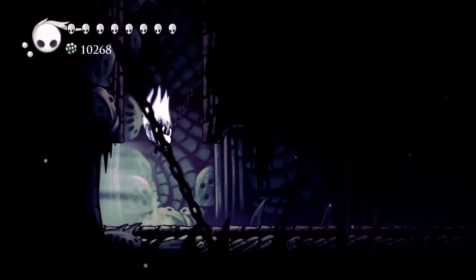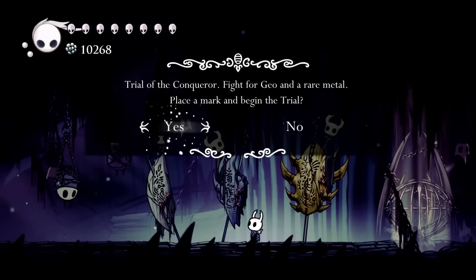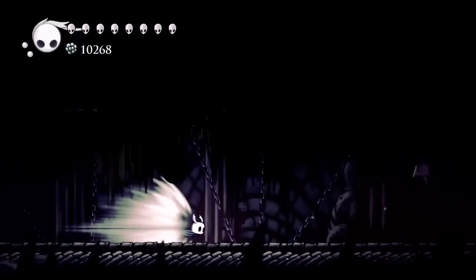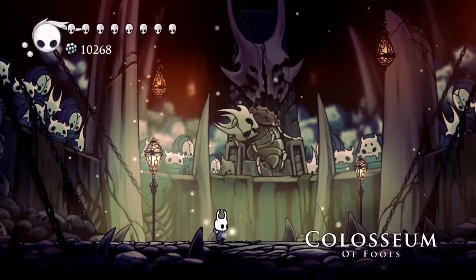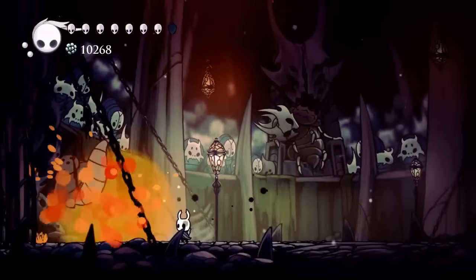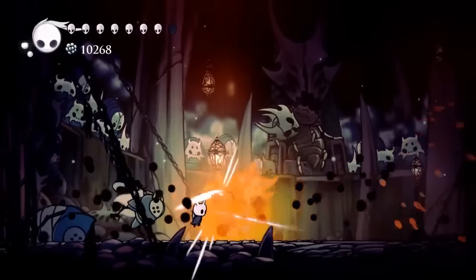All right, there's our charm setup and now it's time to jump in. Here's the trial of the conqueror — it costs 450 geo the first time you start this. Once you complete it for the first time you'll be rewarded with pale ore and 1800 geo, as well as a conqueror achievement. I like to have my great slash all geared up for whatever enemy comes through — try to stay healed up as best as you can.